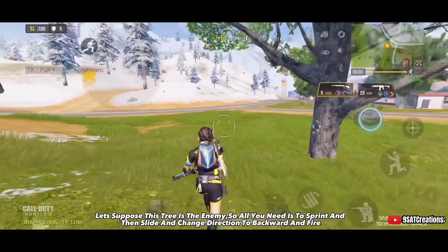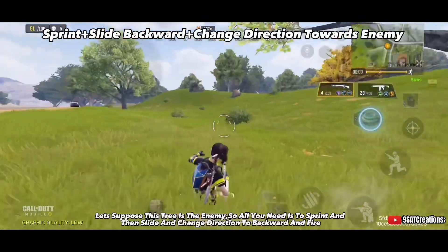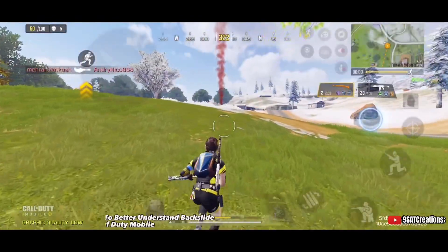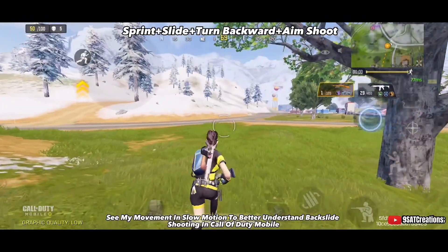Let's say this tree is the enemy. All you need to do is sprint, then slide, change direction backward, and fire. This will surprise your enemy and you can kill them instantly. Watch my movement in slow motion to better understand backslide shooting in Call of Duty Mobile.